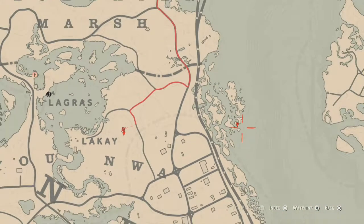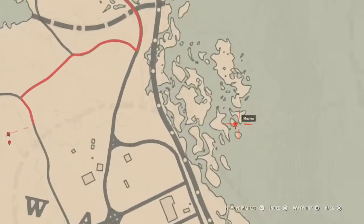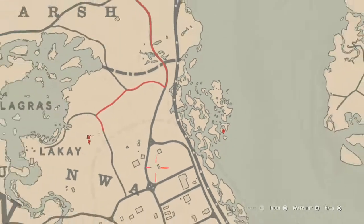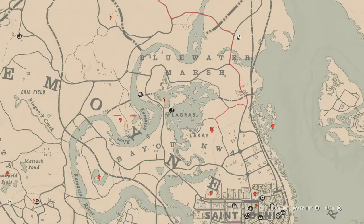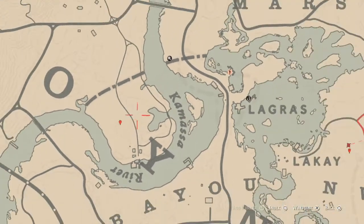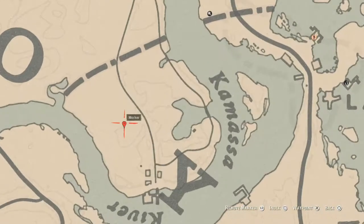Let's go over here and grab this, which is another fossil. This fossil is randomized — I can't tell you guys what it is, but come over here with your metal detector and that's what you will get. Let's go all the way over here to this one right here on this little lobster claw area — right here is a coin. This coin is randomized as well; come right here with your metal detector and that's what you will get.